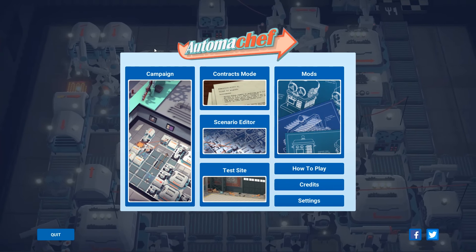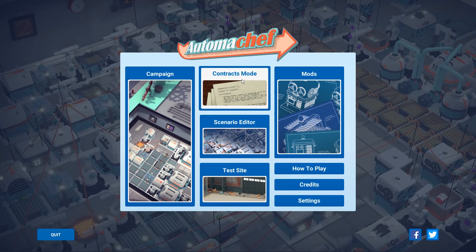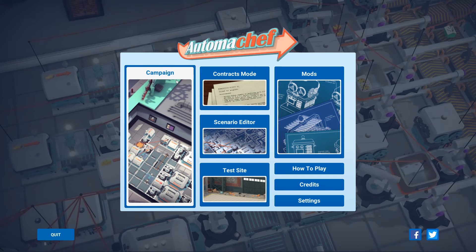So we're going to take a look at this game. Basically, it has two modes. Contracts mode is basically the main mode. Campaign is a bit more like a tutorial.